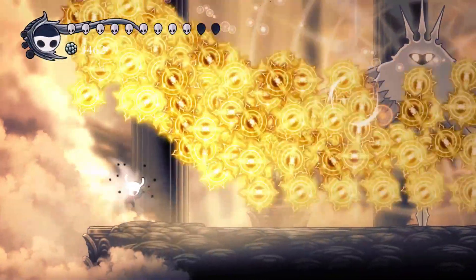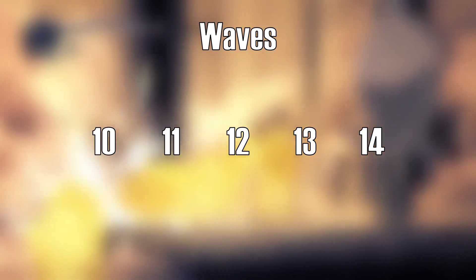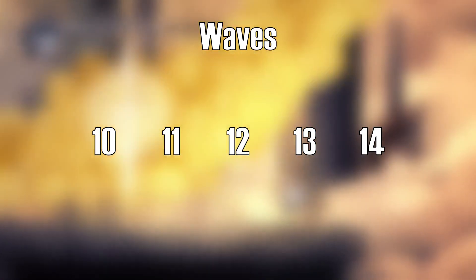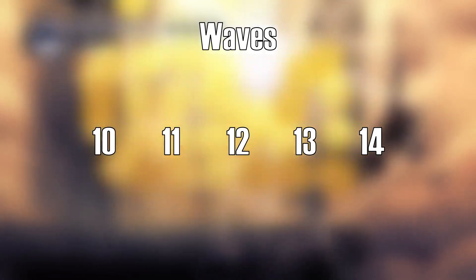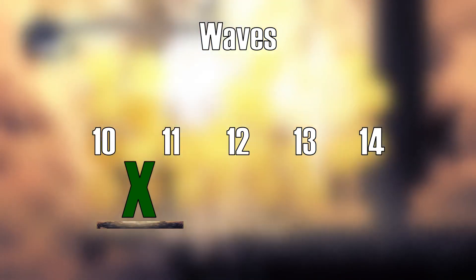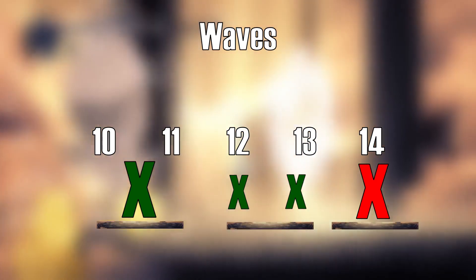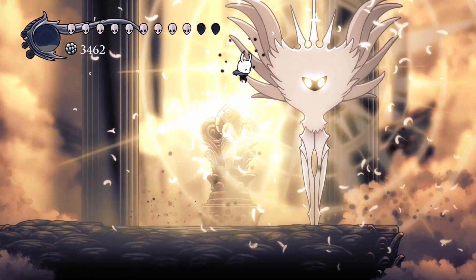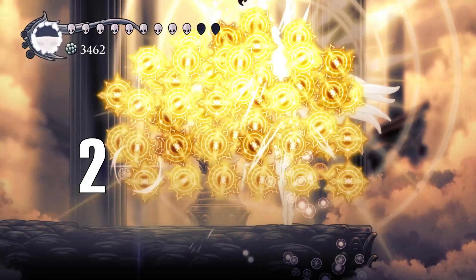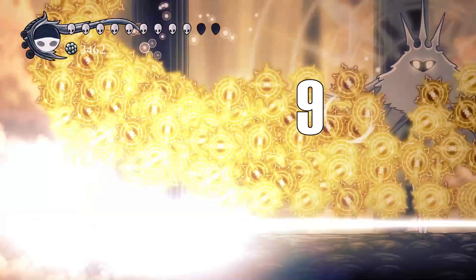However, on the third attack we fail to dodge despite movement being exactly the same. This is because not every orb barrage has the same number of waves — Orbsolute Radiance can spawn between 10 to 14 waves of orbs per attack, and the amount is randomly determined. How easy an attack is to dodge depends on the wave count and how far she is from center. Generally, 10 to 11 waves can always be dodged regardless of position; 12 to 13 waves can only be dodged when she's on the left or right side; and 14 waves is usually undodgeable. Slowing down the footage, we can see she spawned 13 waves here — so it was dodgeable, but we needed to bait the orbs for much longer than we did.